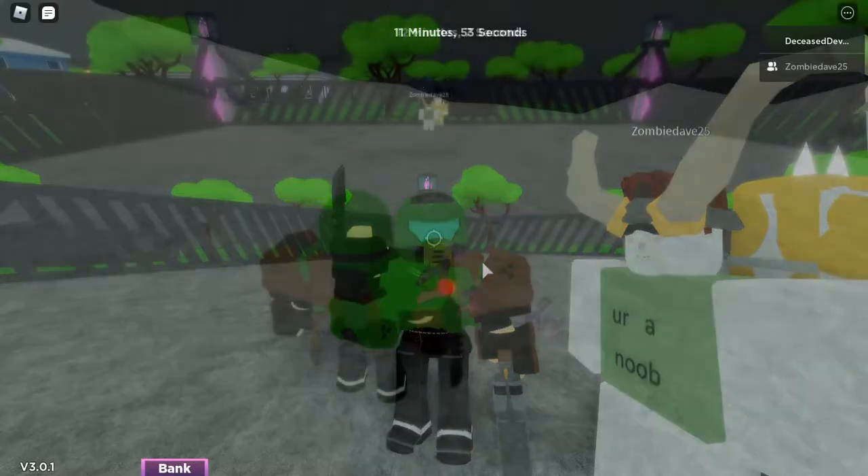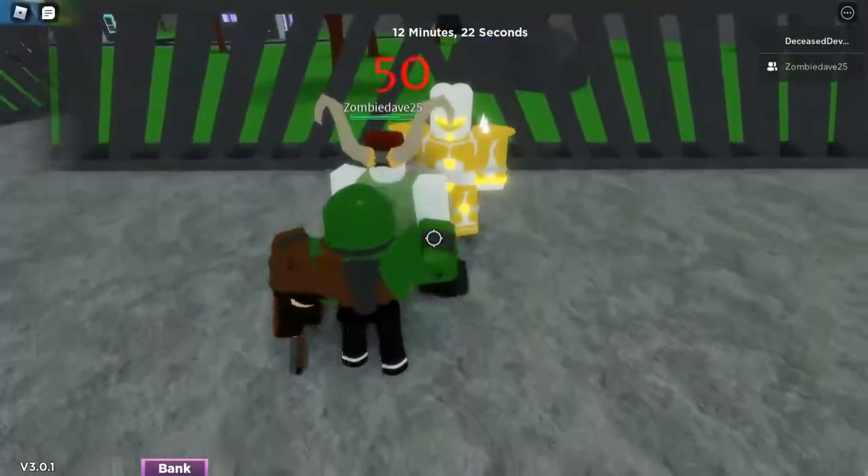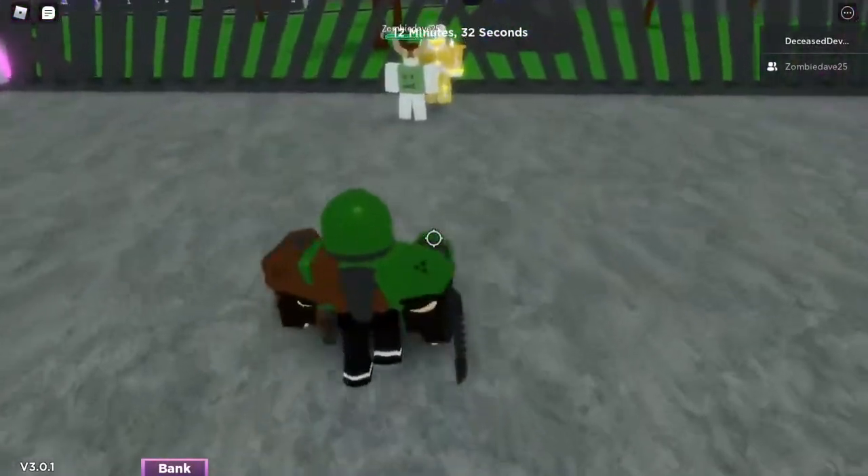Anyways, let's get on to the moveset. So the first move is Shotgun Blast — you come up to your homeboy over here, and you click, and you shoot him. The next move is E, which is Slayer Punch. The next move is R, which is Doom Slayer Slice.